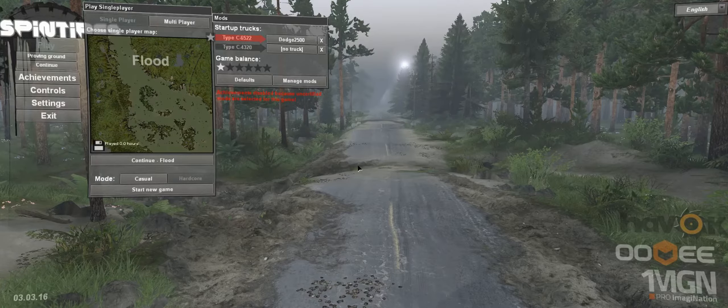You guys need to pick this game up because it is freaking awesome. I wish other games had a lot of the features that this game has, such as ground deformation. We're going to be trying out this new Dodge 2500 mud truck that I found. I haven't even spawned this into any map before. I literally have not driven this truck yet, or seen it other than the picture when you select the vehicle. I feel like the flood map is going to be a proper map for this vehicle, because everywhere you go is nothing but mud.